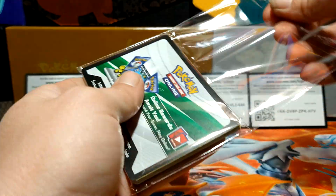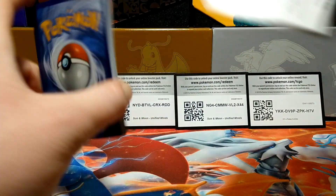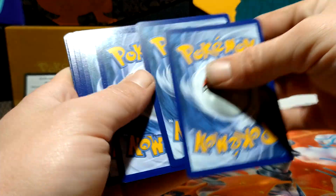We've got to remember that the card trick is four cards from the back. There's a code card there for XY Fates Collide — one, two, three, four from the back. Let's check it out.